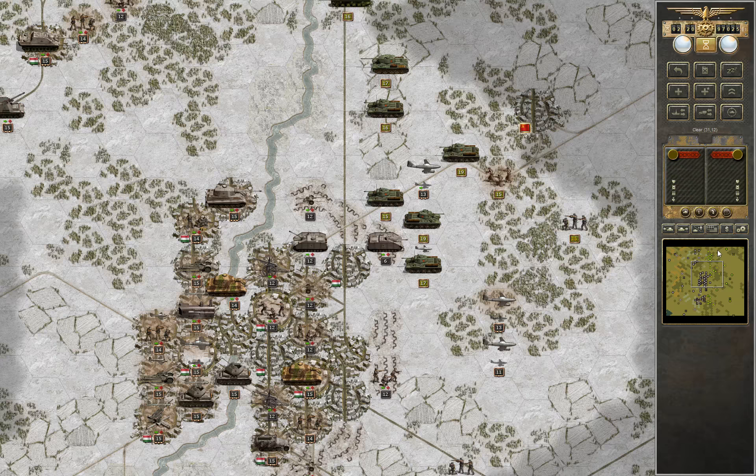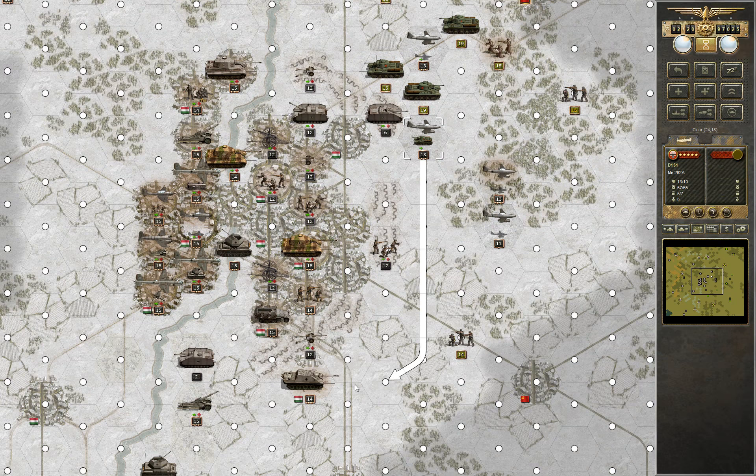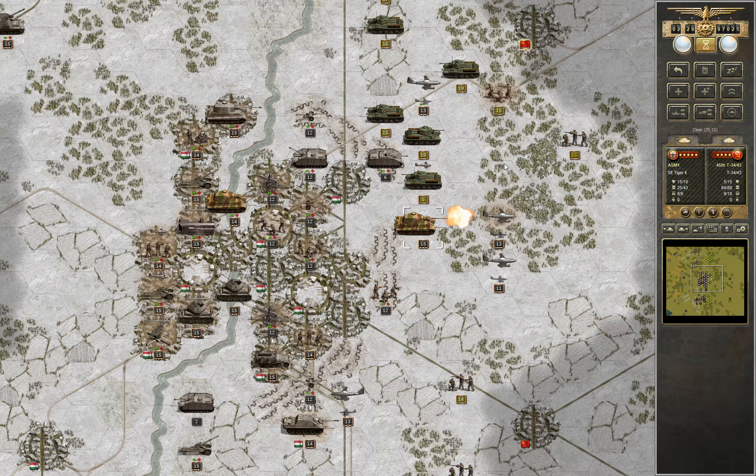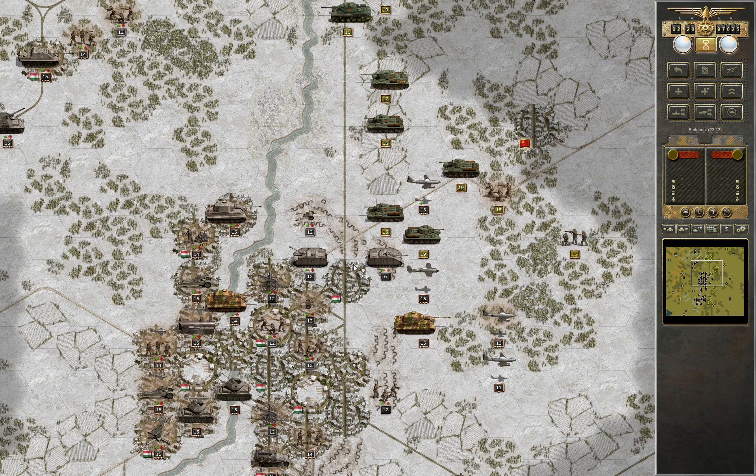So we'll just go for carnage. As always we want to finish them off — we don't give them any chances to take replacements. We go for kills when we attack, as always.